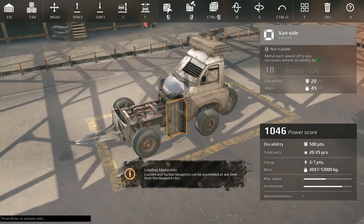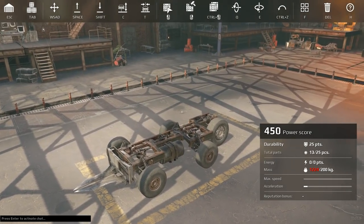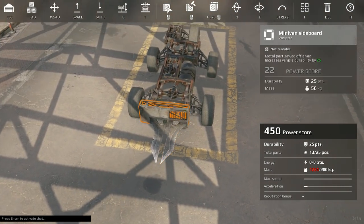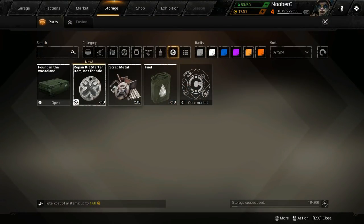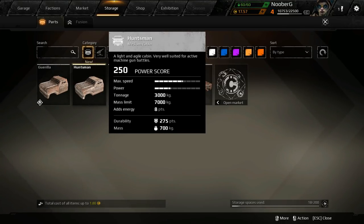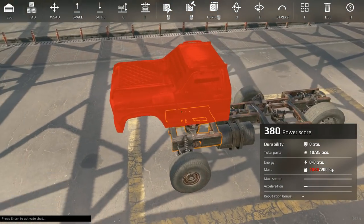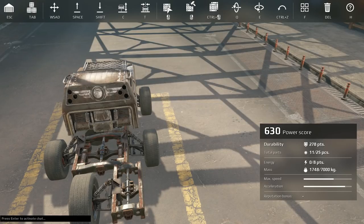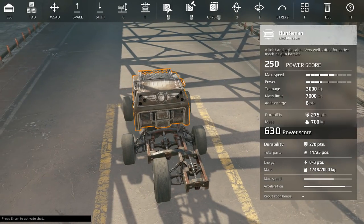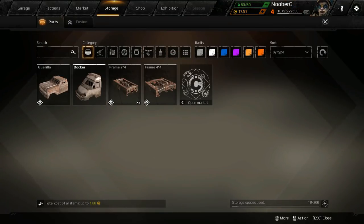Let's tear this build apart and start over — see if we can make it better. We got a fuel tank there. Let's grab our new cab. We've got less tonnage but more energy than the Docker. I don't know why we grabbed the Docker last time — it was early and I'm just not used to playing with white cabs. My bad on that one.